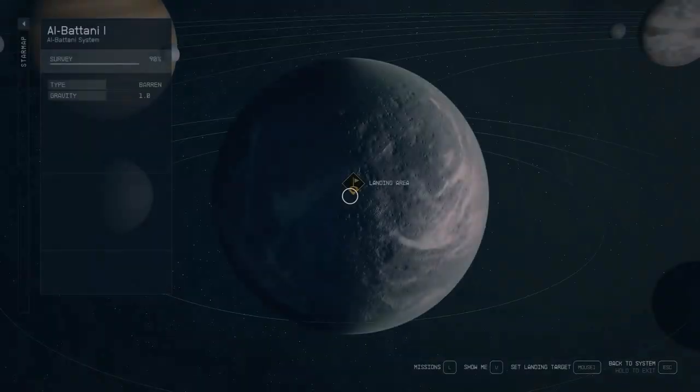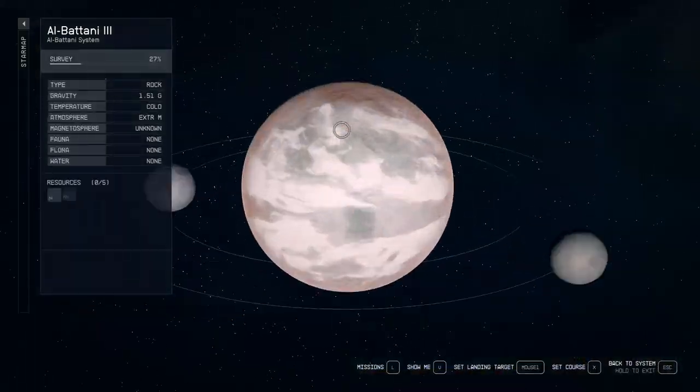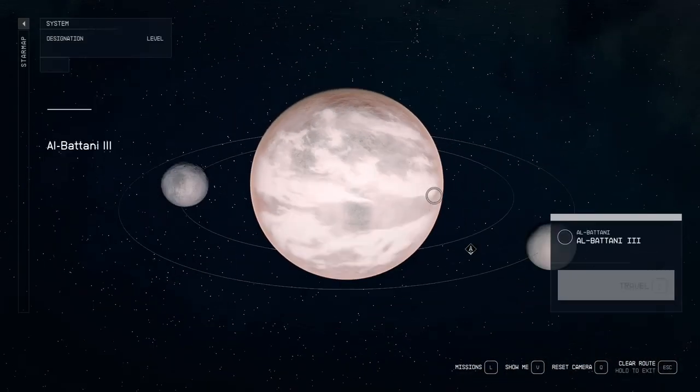So to start, I pick a system — it's going to be the Albertini system. And we're going to head over to the planet Albertini 3.